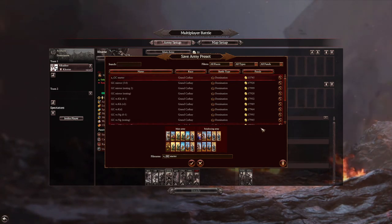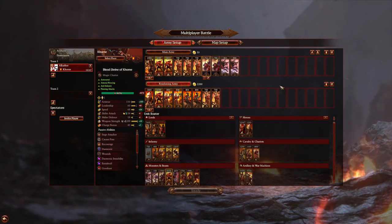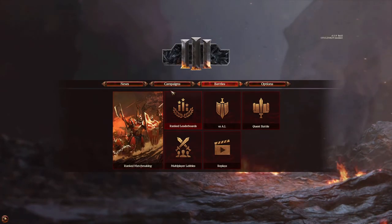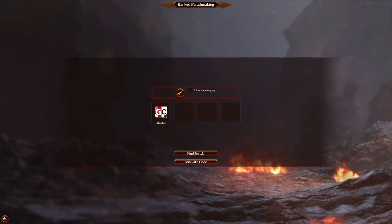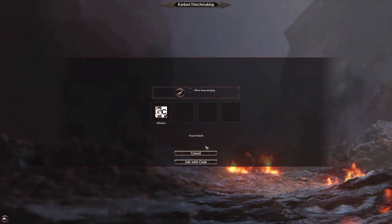So we'll call this a Khorne starter list. We've got a basic structure there, so let's jump into ranked, see if we can get a match, turn off team merging and see how we're going to modify this basic list to go against our opponent.